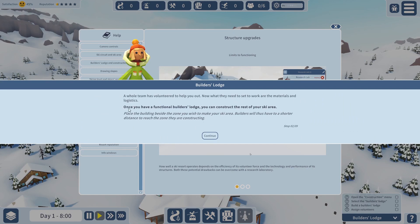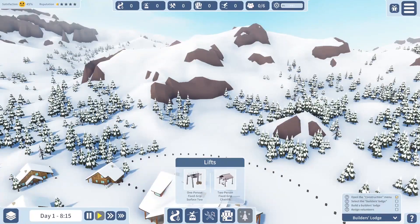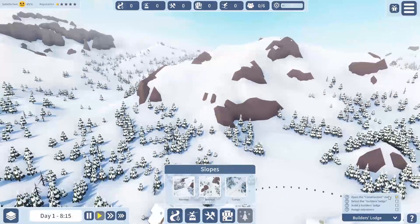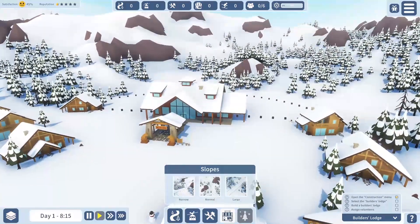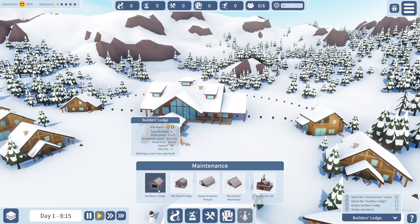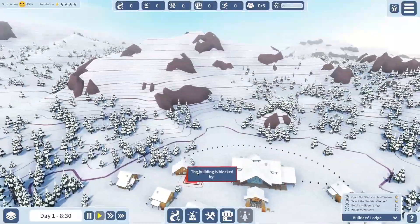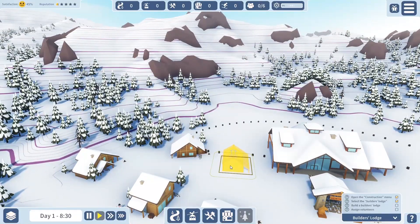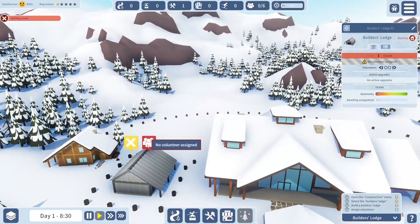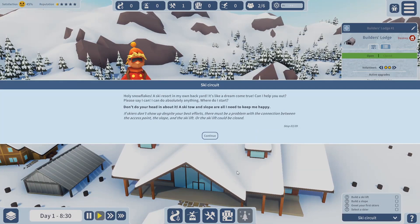Now the tutorial wants me to work on materials and logistics. Once you have a functional builder's lodge, you can construct the rest of your ski area — place the building beside the zone you want to make your ski area. Opening the construction menu, I find the Builder's Lodge. A lot of this is very much me learning the game, so you're learning along with me. We want it connected to a slope or a navigation zone. Building closed — assign volunteers. Everything is set. Let's get two volunteers on that.